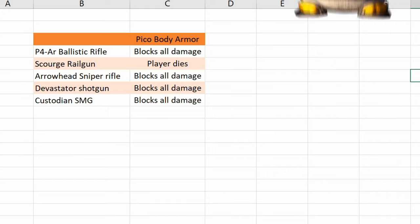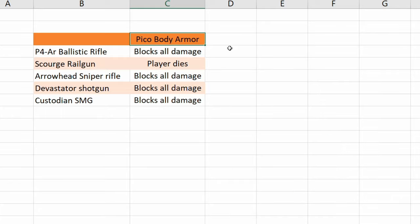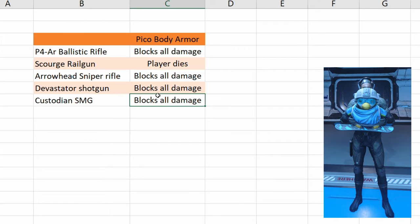Here's our result: Pico body armour works against all small arms except the Railgun. In my first few tries with the Railgun I was way too close, and the Railgun isn't centered to your body — it's a big gun so you are holding it on your right shoulder. I actually missed and shot to the right side of the target. I didn't notice this at first. In all further tests with the Railgun, the player always died. But with all other small arms, Pico is blocking all the damage, which is very interesting.